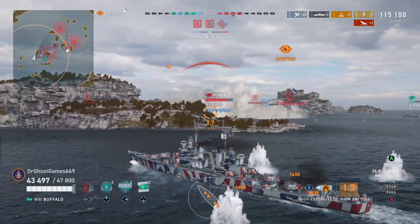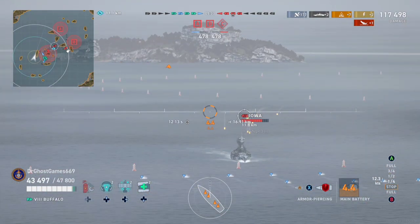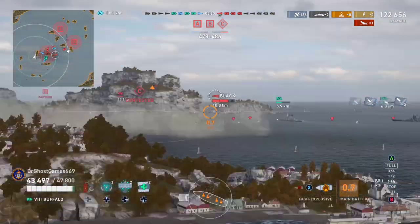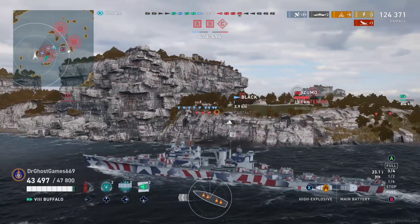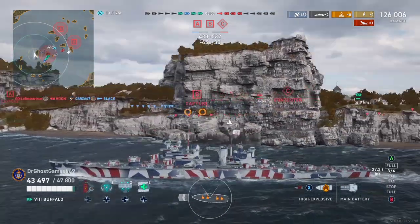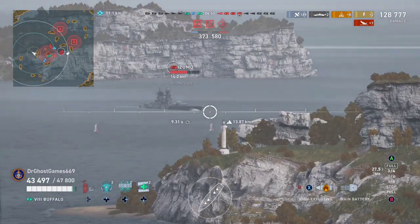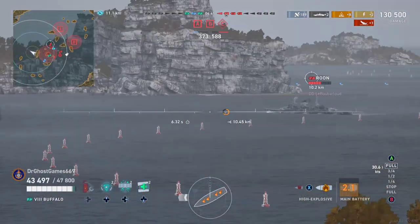We're up to 115k and I just jinxed myself — we just got hit for the first time in the whole game, 10 minutes in. The Iowa managed to put out a single fire but we got a follow-up fire, so that's some nice damage rolling in over time. We're using this island to our advantage. One wrong move in your cruiser could be your last — Buffalo is strong, Des Moines is strong, Baltimore is strong — but you don't have a lot of armor and high-caliber AP will obliterate you.